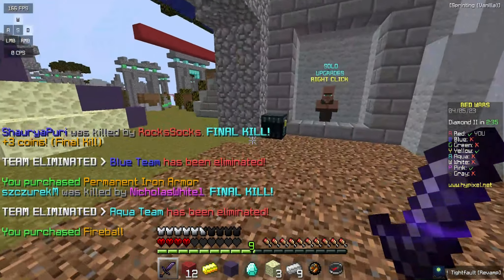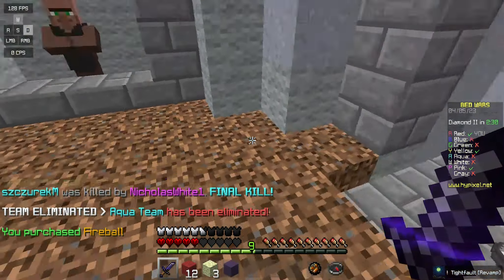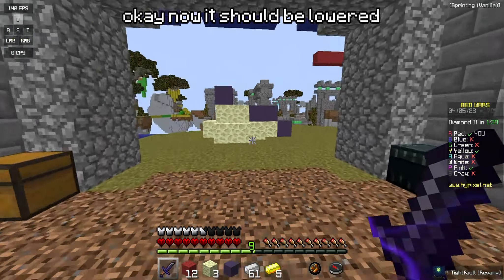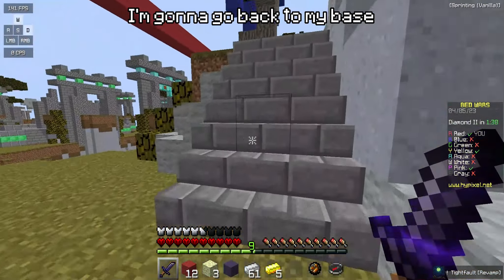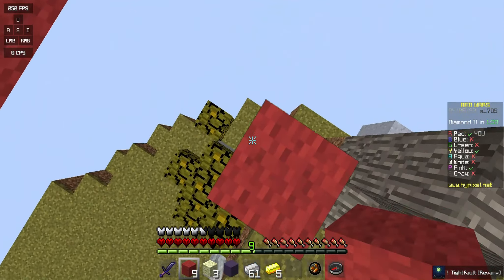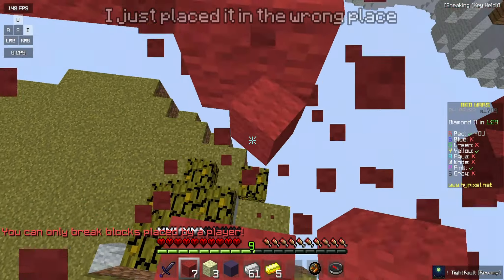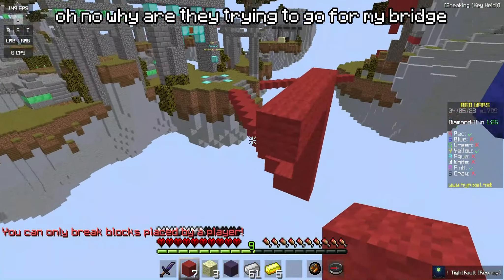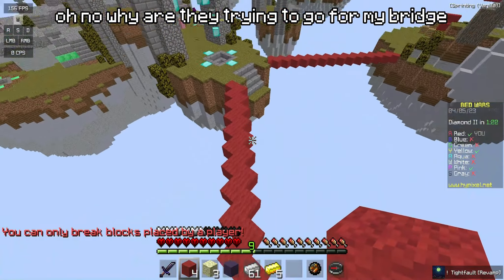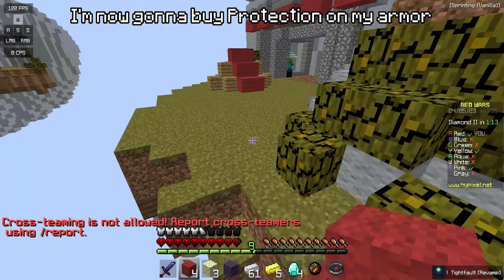Another fireball, and then — because I said I would — I'm gonna quickly change my settings. Okay, now it should be lowered. I'm gonna go back to my base. Oh, I just placed it in the wrong area. Oh no, why are they trying to go for my bridge? I'm now gonna buy protection on my armor.